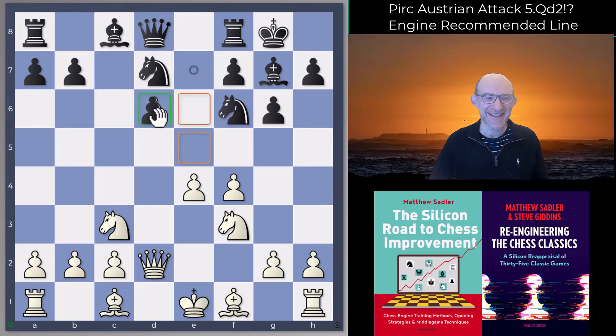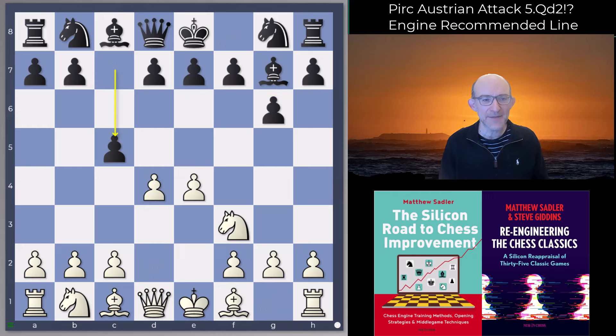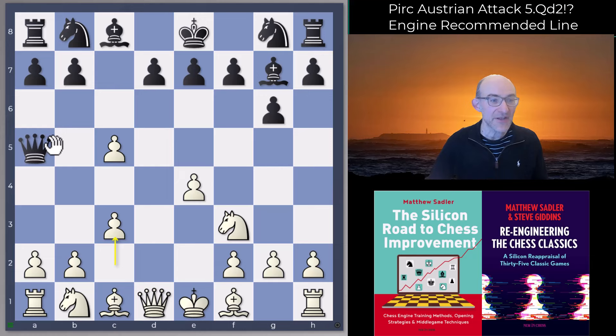c takes d6 and e takes d6. What did I think when I first saw it? The thing that came to mind first was something from the TCEC Super Final. I used to assist in doing the opening books for the TCEC Super Finals, and one of the opening books for which I was very heavily criticized was this one — I gave this opening book with d takes c5, Queen a5 check, stopped it with Queen a5 check, white plays c3, and then the main line is to take on c5. I played this line a lot as black myself — very sharp, very interesting.